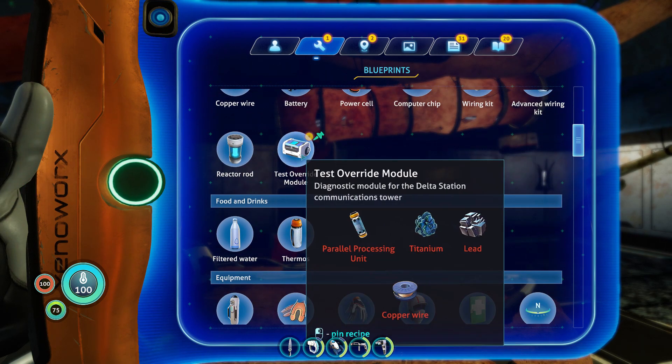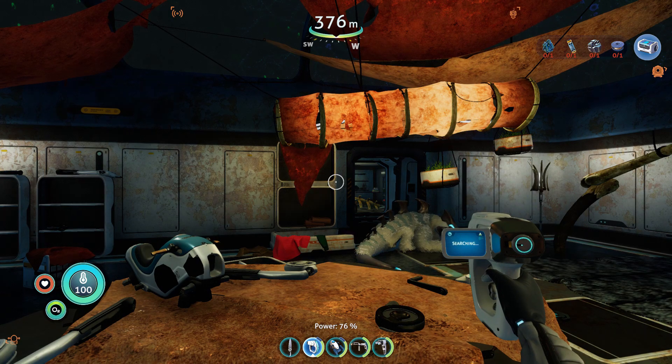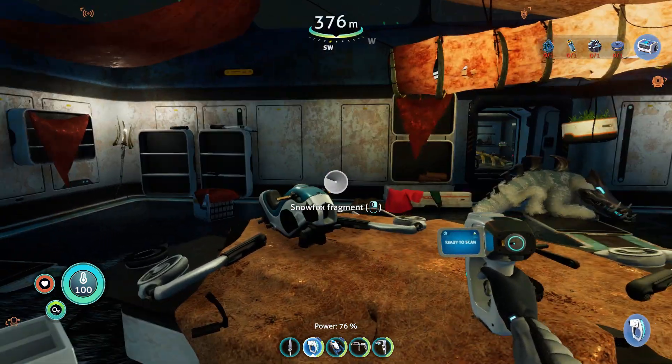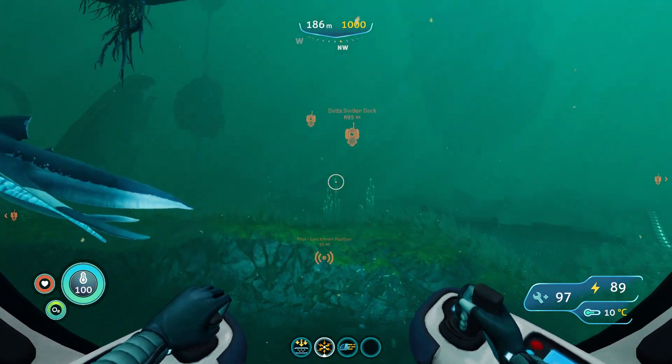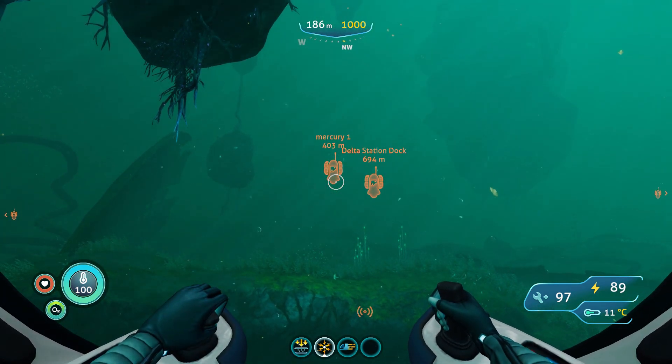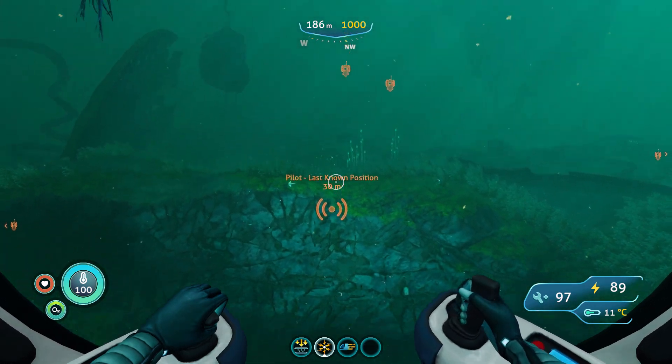These are the ingredients we need, and the next one is the parallel processing unit blueprint. In order to get it we need to scan three fragments, so we need to visit three crashed ship parts.